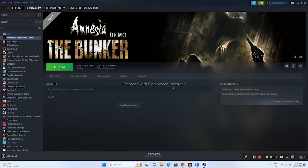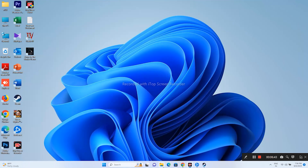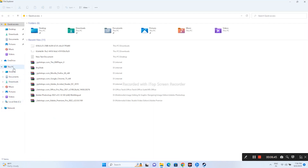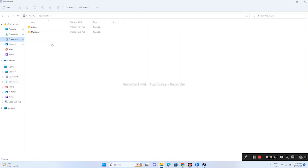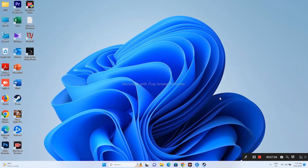The next step is deleting the saved game file. Note that you will lose all your progression. Go to This PC, navigate to Documents, and find the Amnesia The Bunker folder. Delete that folder, then try launching the game.